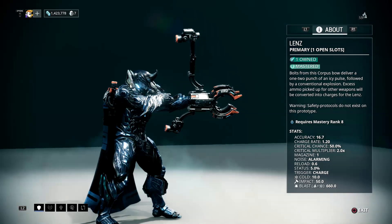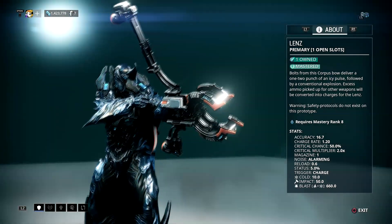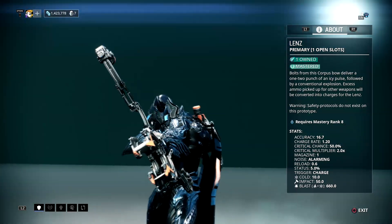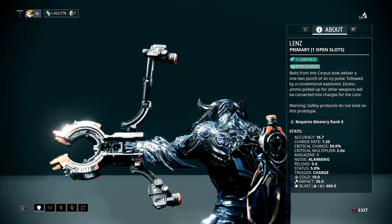The crit chance on this weapon is 50%, so it is on par with the Dread, and it also has a 2x crit multiplier. It only has a 5% status chance, which is really unusual for a weapon that has an innate proc but doesn't have a high status chance.